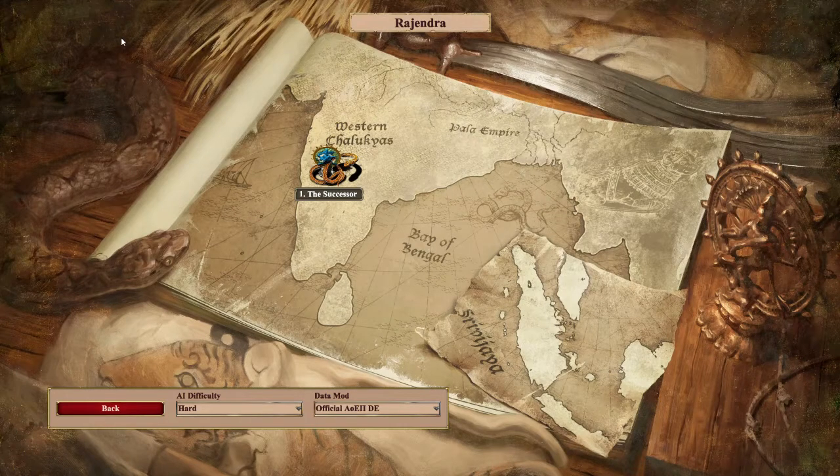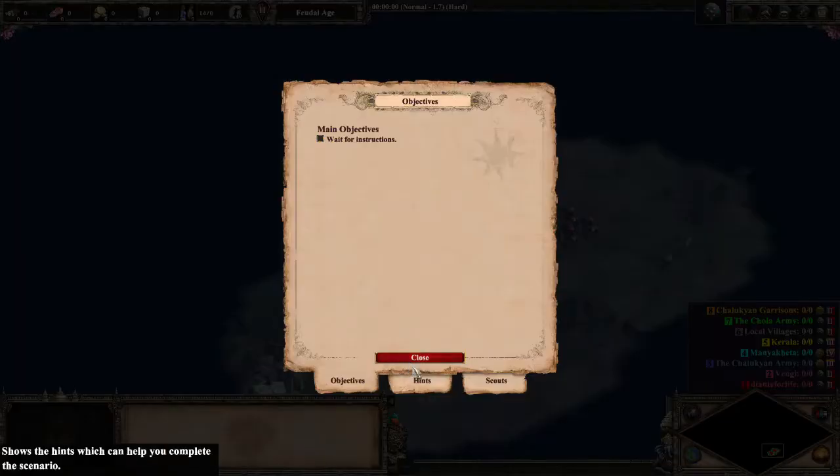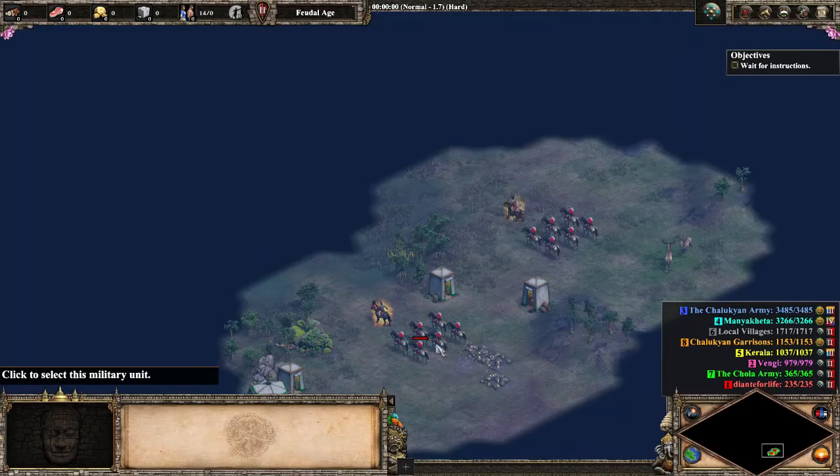Hello, Encore Performance here. Today we're doing something a little bit different - we're doing a pacifist immortal with Dante, except it's just Dante playing pacifist throughout the Dravidians campaign, which is part of the newish Indian DLC.